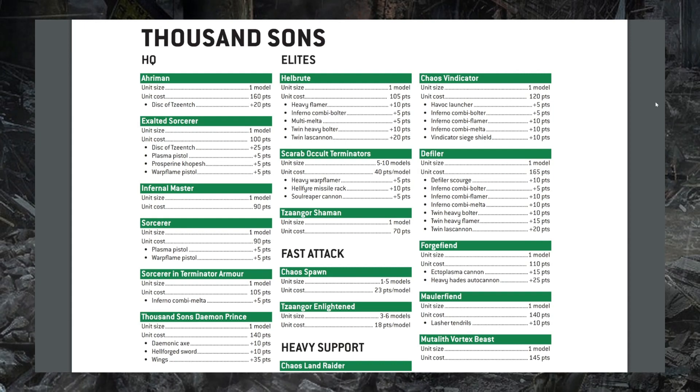I think that speaks to the fact that Thousand Sons are probably in a pretty good place from the design team's perspective. They've been putting up some solid competitive results for a while — not dominant by any stretch, and they have a tough time against the A-tier factions, but they're certainly a Tier 1.5 faction able to contend with almost everything else in the game. They maybe just need a little bit of a nerf to those top factions, and since we do see all the top factions getting a slight points increase for their units, hopefully Thousand Sons will be able to do well without too many buffs going into the remainder of the season.